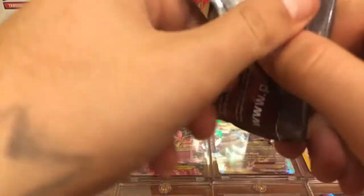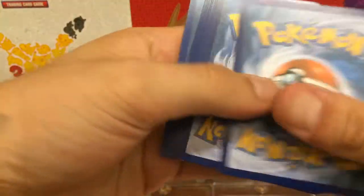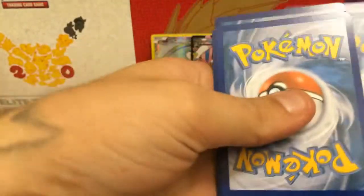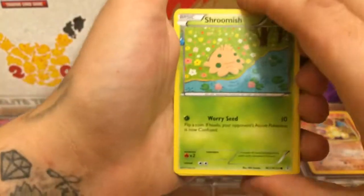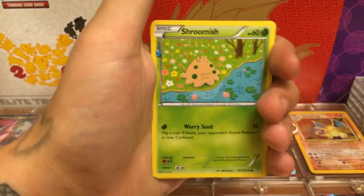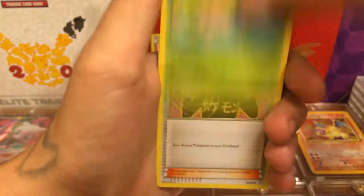If it was an A+, it would have had like 2 EXs, or an EX and a Full Art Articuno — or Moltres or Zapdos, I can't remember right now. But let's open this up guys, let's see if we can get 2 out of 2. I'm excited, but probably we'll get let down.